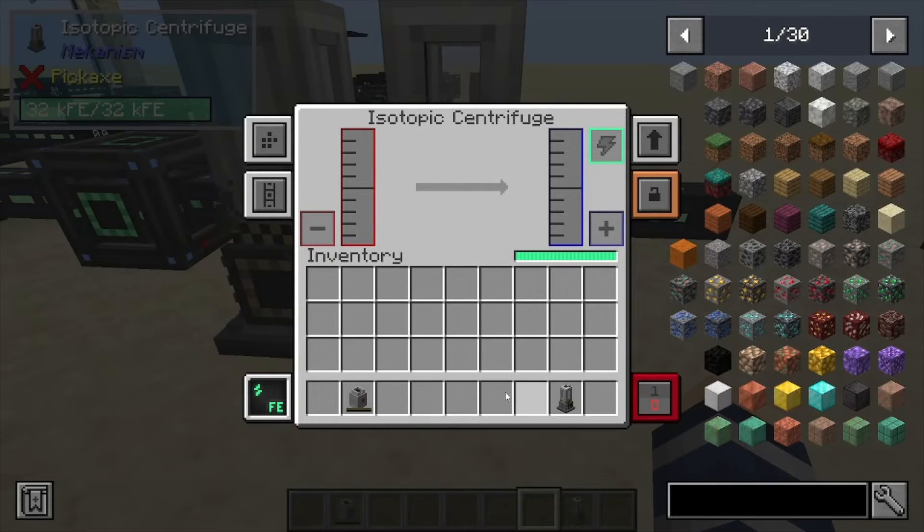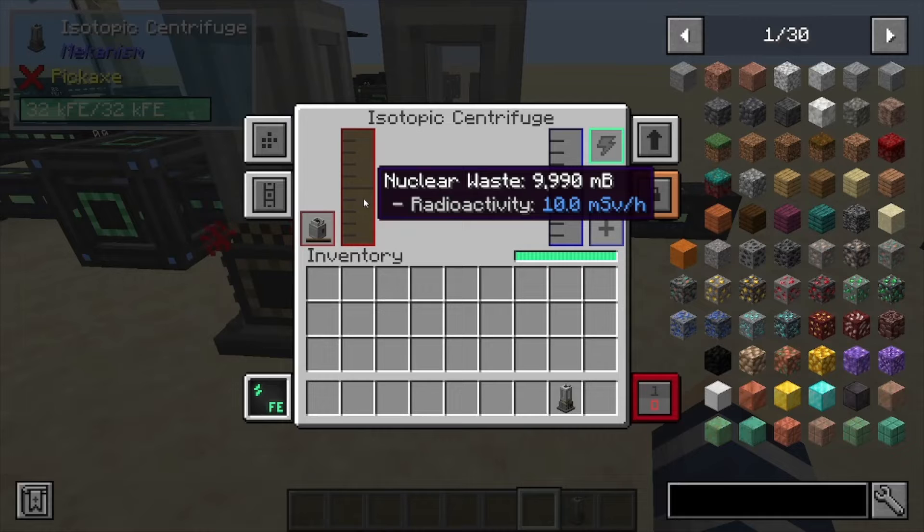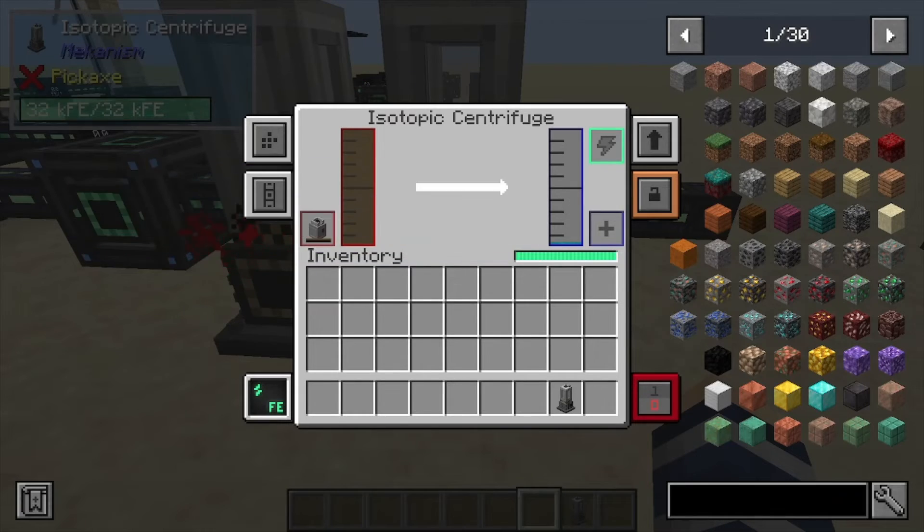Next, we have the ability to process nuclear waste. This is going to take your nuclear waste — with a little bit of radioactivity, so be careful on that one — and it's going to start converting it into plutonium.